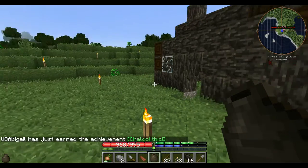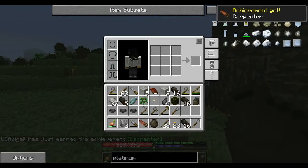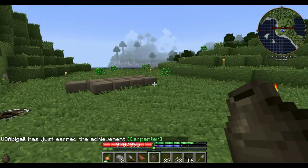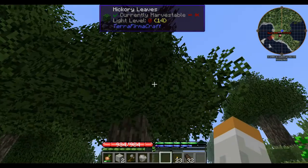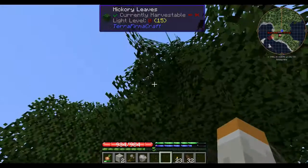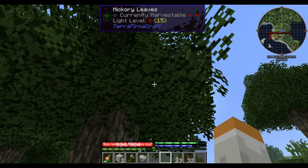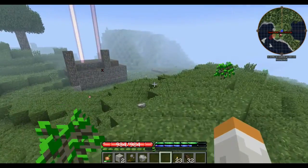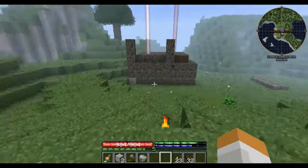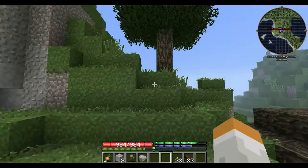We'll go ahead and make our saw. Now we can start actually crafting a few things. Apparently the silkworm spread in leaves has been disabled or changed somehow, so yeah, that didn't work out.